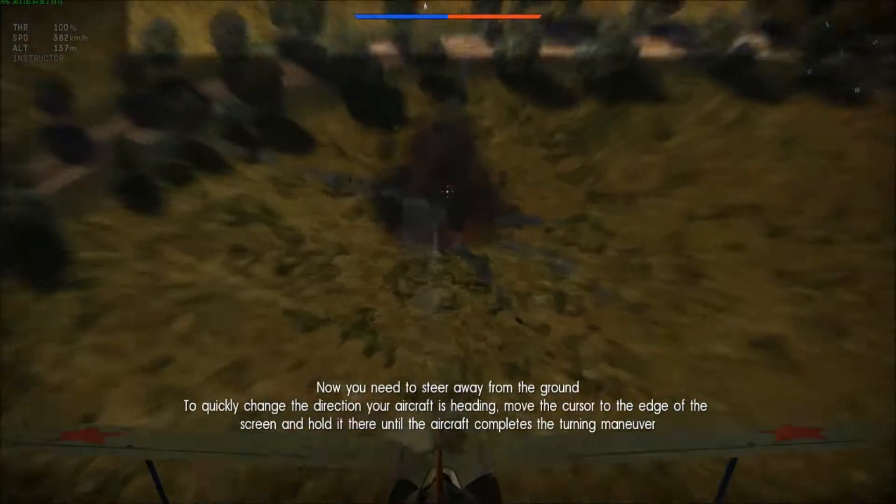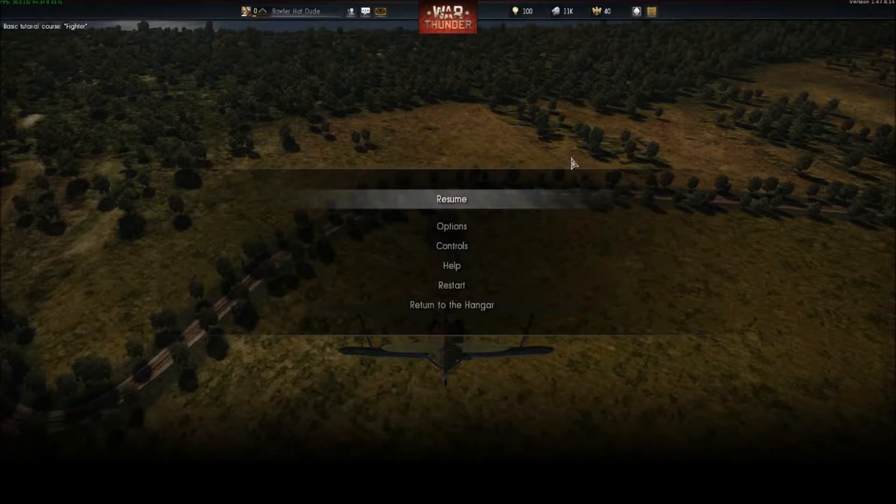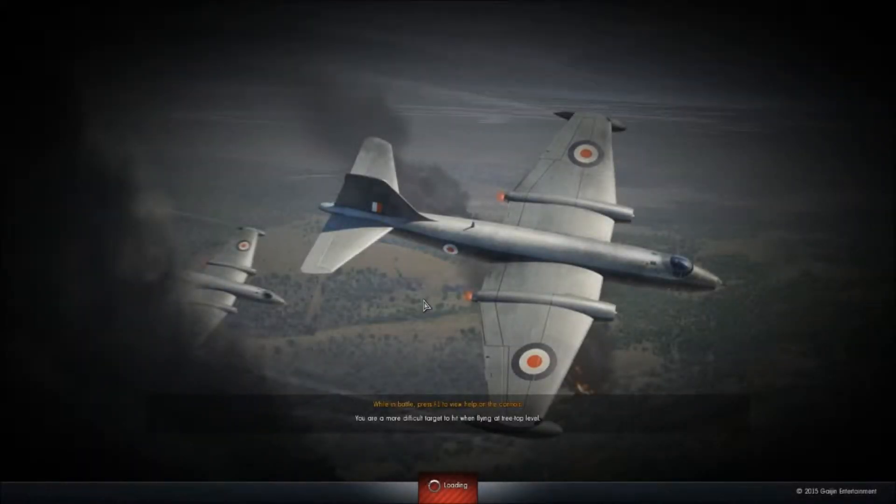Hello? I have broken reality. I'm holding it there — hello? Am I not doing something right or is the game completely locked up? Is anyone there? The FPS counter up in the corner is still working. Now you need to steer away — move the cursor to the edge of the screen and hold it there until the aircraft completes the turning maneuver. Okay, give me control back. Resume. I hear an engine. I got the gist of it — let's go back to the hangar. I'm not sure if I broke reality or destroyed the game.